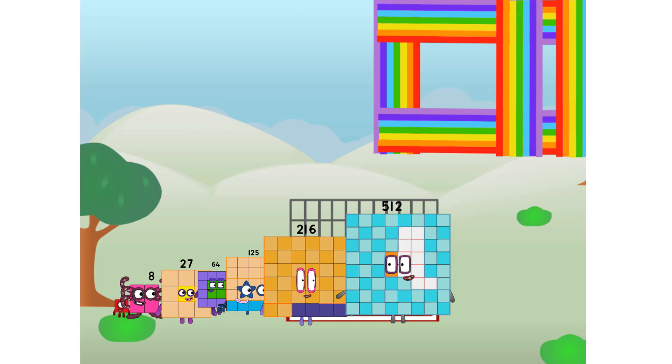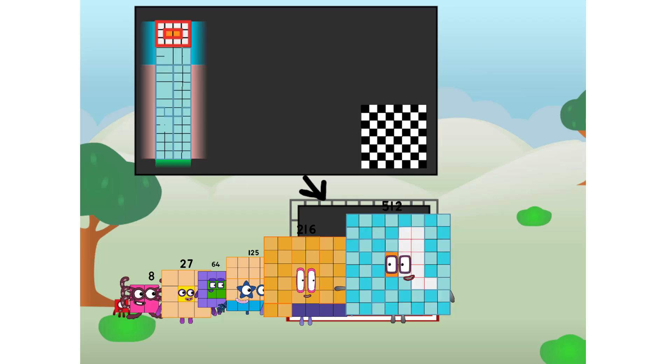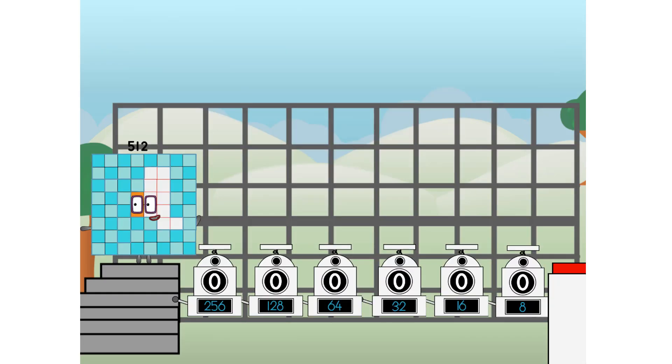There you are. This way — I've got so much to show you. I am 512. And I can be a big cube, a chessboard, a super rectangle, 8 by 64, or even 16 by 32. But today I want to show you a little trick I call binary boosters — using the power of doubles to send any number flying.